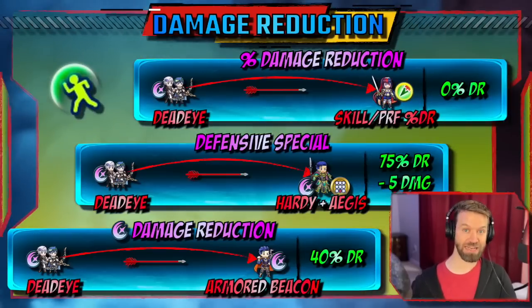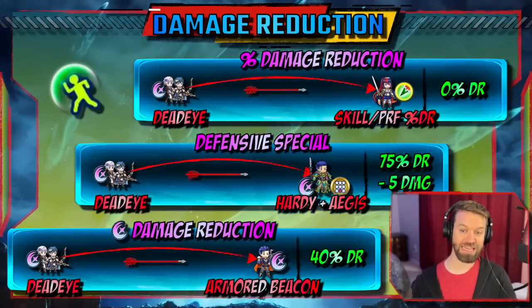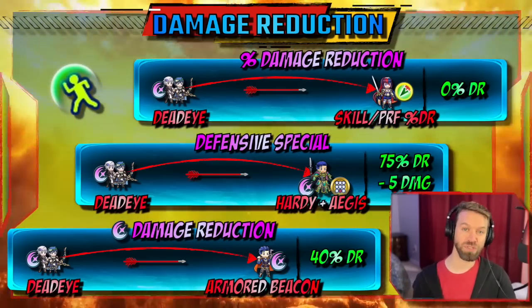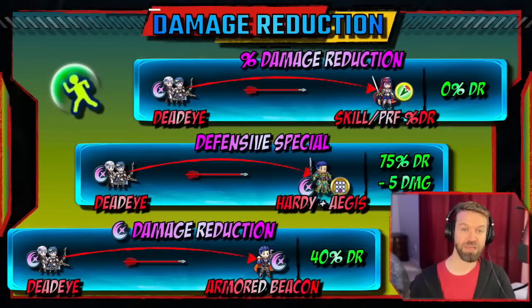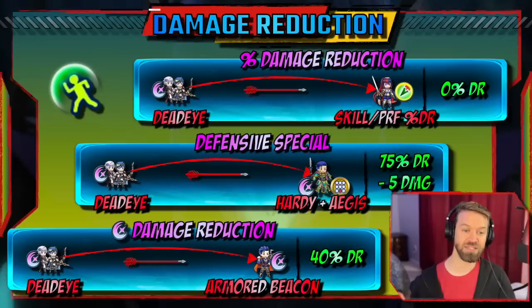Hardy Fighter with Aegis is getting 75% plus minus 5 off the top, while Armored Beacon is only getting 40%. That is a huge difference, and that is why mostly only your newest units are going to be able to use this — they need so much to still survive, because nukes are very powerful. We have Veronica, Shez, and Lethality coming at us everywhere.